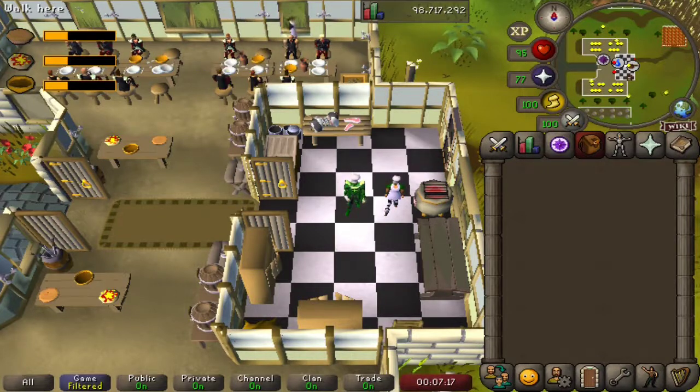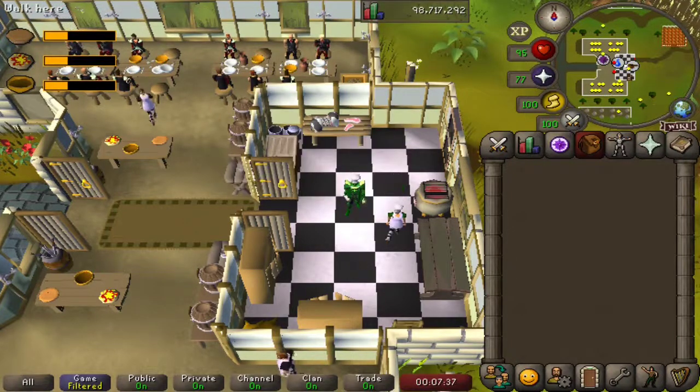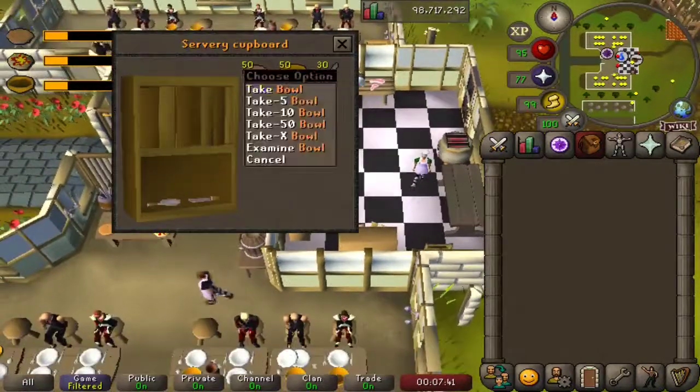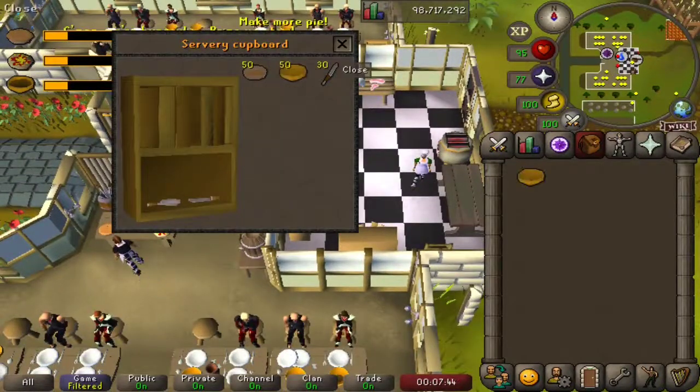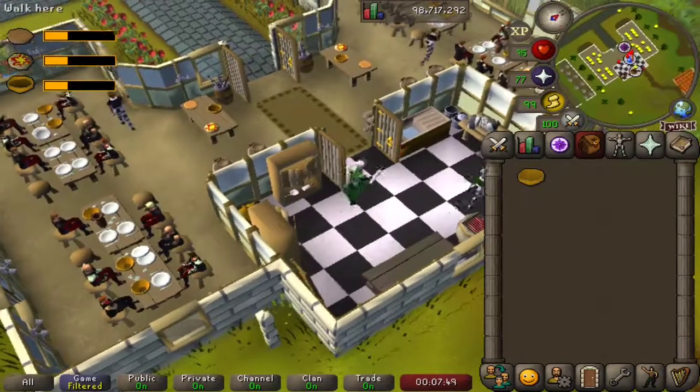We're going to first cook them a servery meat pie. We have a utensil cupboard, food cupboard, range or clay oven in this case, a meat table and a sink. We'll start by searching our utensil cupboard and taking a bowl — just one, let's not over complicate things.